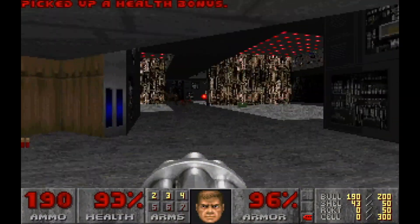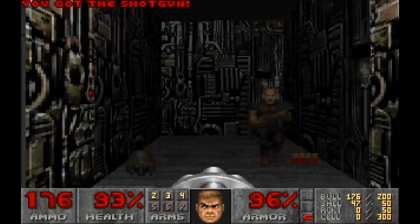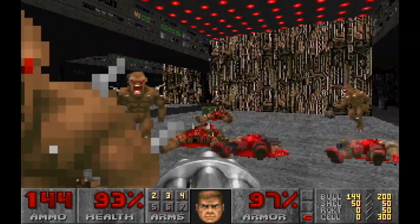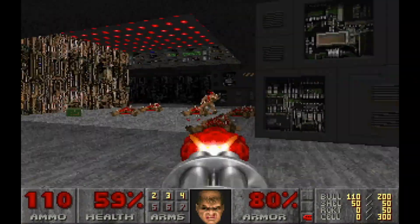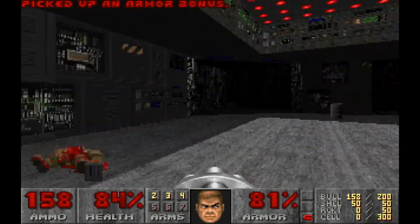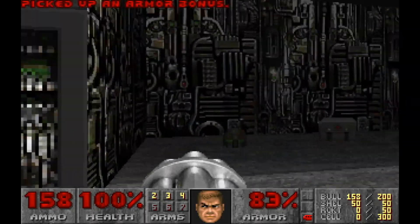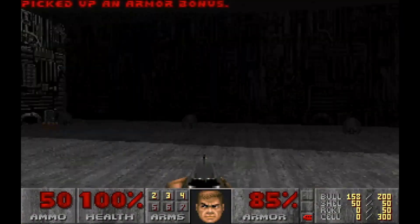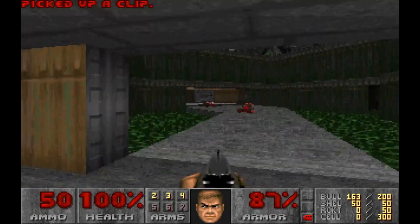Grabbing the chaingun. That should get most of the big threats wrangled. I need to get out of this room, or else I am going to be swarmed by imps. Making sure I'm grabbing everything I could possibly need, switching back to shotgun, because this room is filled with general ambushes.